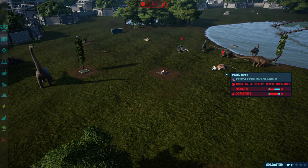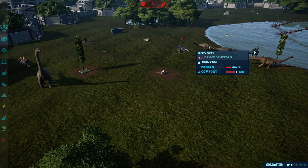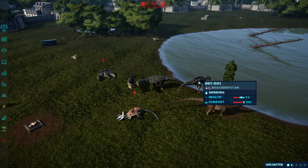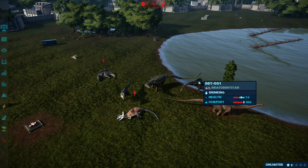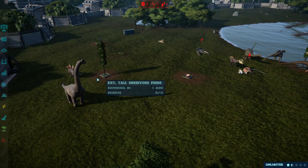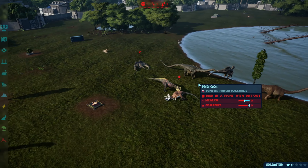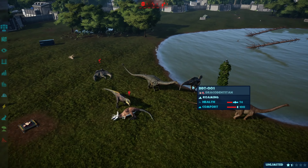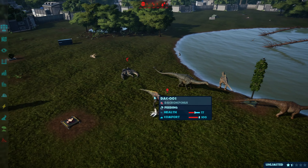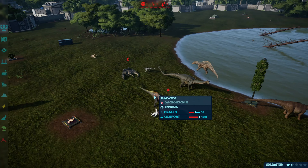If stichoceratops fights draco then titan, it's pretty much an even fight because stichoceratops is at 100% health and this thing is only at 76% health. If it fought up against this thing then maybe stichoceratops has a chance.